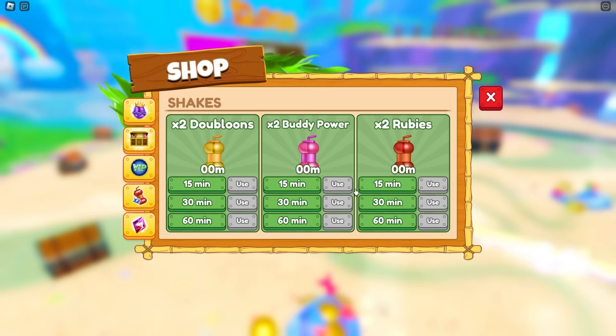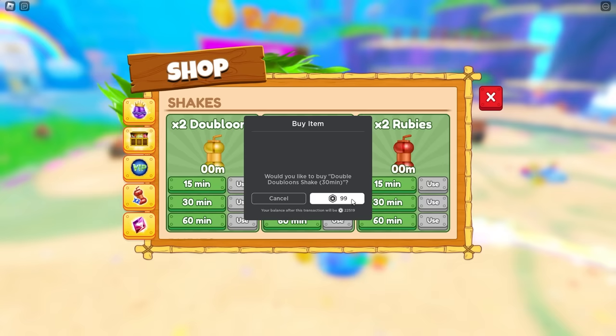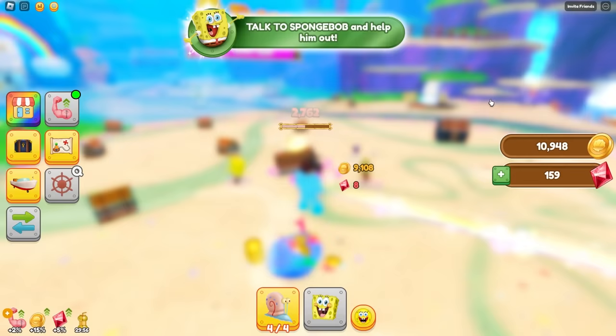You know what? I see something that's actually really good — a 30-minute use, two times doubloons. What is a doubloon? I think it's like a coin. Okay, I'm getting the doubloon. And I can buy the buddy power and the two times rubies after. But I'm going to get two times doubloons, and let's go.